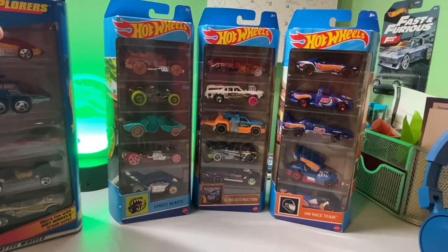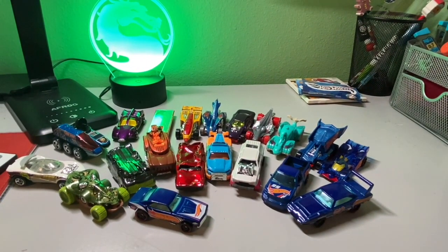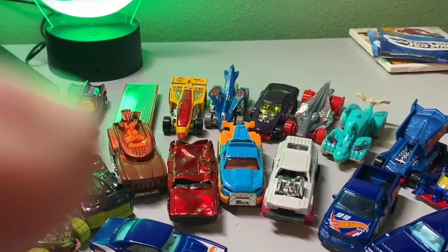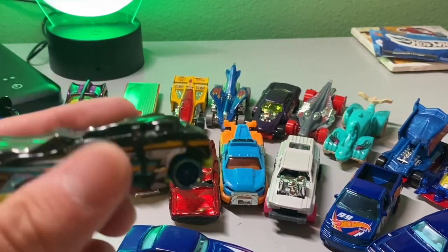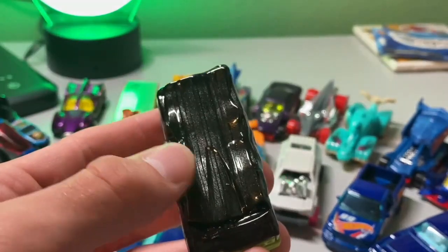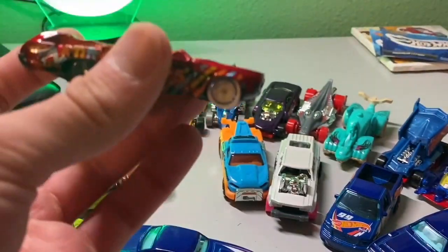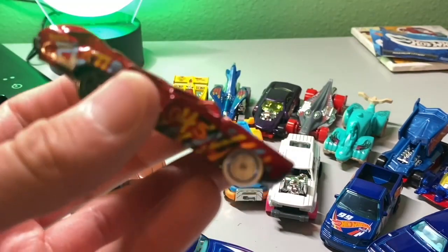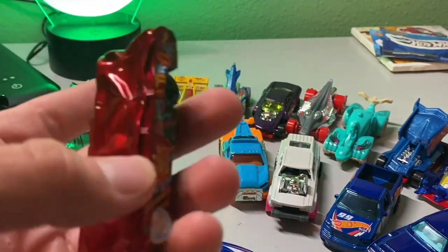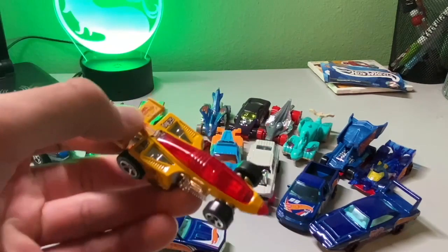So we are going to unbox these right now — they're all unboxed now. When I got to the demolition ones, these are so interesting. They look and feel like they've been smashed with a hammer, which is such a unique theme for a five-pack. It's cool — they work like regular cars but they have that smashed design and different wheels too. I love that Shadow Jet with its cool yellow design.